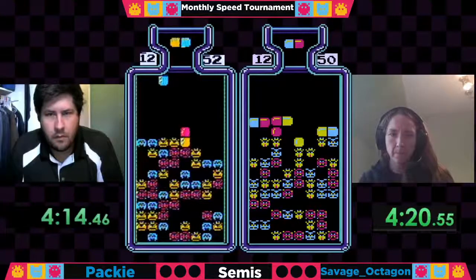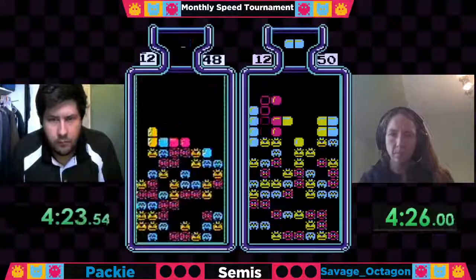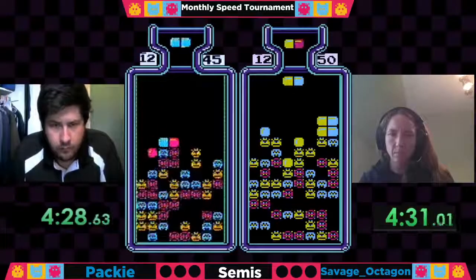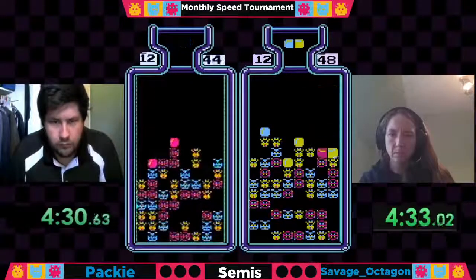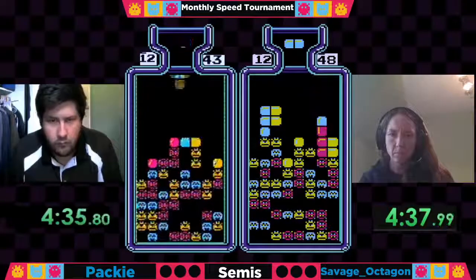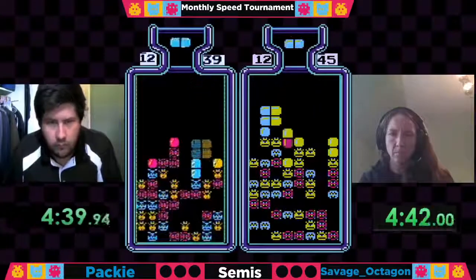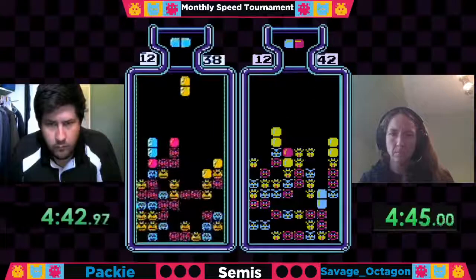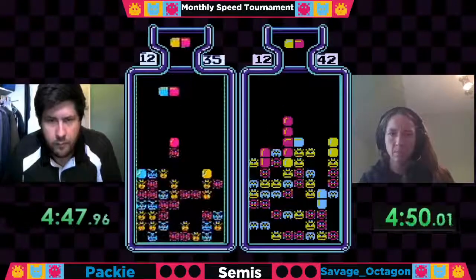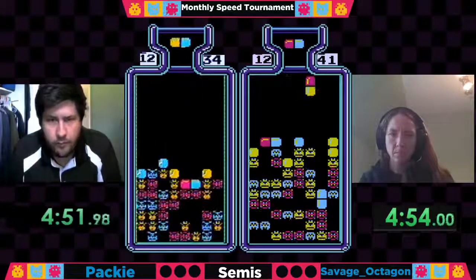Both players on even pace. Although Octagon had to deal with a red-blue over there on the left side — couldn't really put it anywhere. She tried to flip it and then it just moved to the left side and she had no other way to place it. But a couple builds later she's dealt with that. Now the problem is there's a lot of yellow on Savage's top line while Paki has a very diverse board.